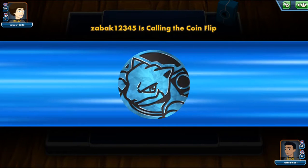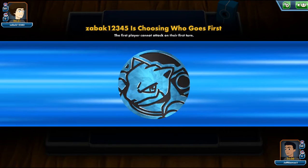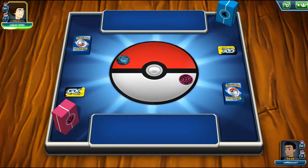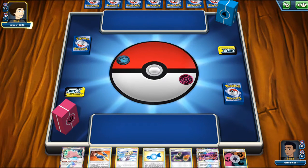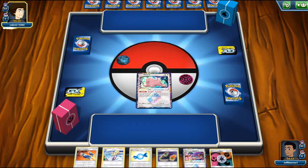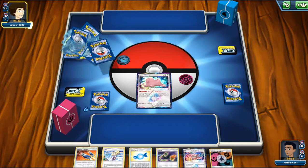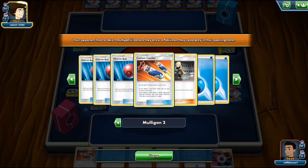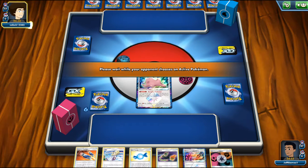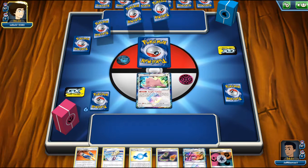He flips the coin first. Let me mute the music — it's distracting. I lose the coin flip so I'll be going second. Let's see the opening hand. Not too bad. He didn't have a basic, so I get an extra card — a mulligan. I can play all my cards now, hopefully for 4 or 5 cards. We'll take a look at what he's playing. Oh, this looks like a Surging Striker Slowpoke deck — I take 2 mulligans. Surging Striker Slowpoke has a new attack teaming that does 40 damage for each Supporter card discarded.